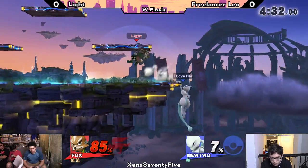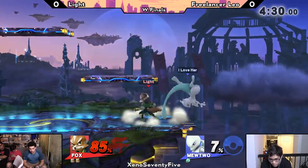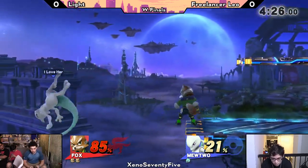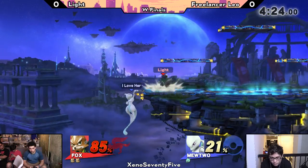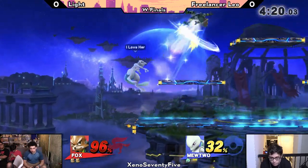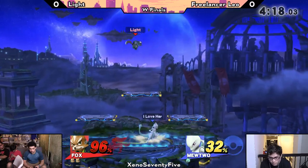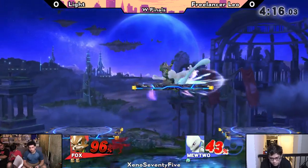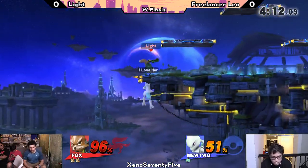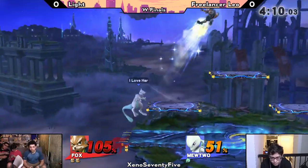That was Fox's whiffed grab animation — Leo ducked under it right there, an interesting interaction. Leo did it a little too high but it would have hit Fox had he been standing up normally. Now we see the beginning of the first stock with Light's edge guarding — just preventing Leo from getting back on stage, forward airs catching with the dash attack.